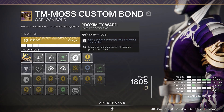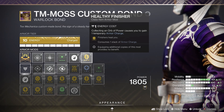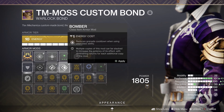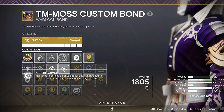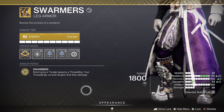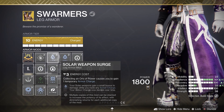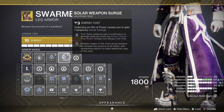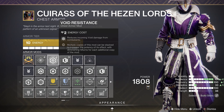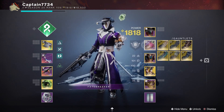Now onto mods, starting with the class item. Run any of the mods that help reduce your ability cooldowns when using different abilities. You could also run proximity ward and healthy finisher to get your health back along with an overshield when performing a finisher. For leg armor you can run mods that help with your ability regen when picking up orbs of power. You could also run scavenger mods to pick up additional ammunition when picking up ammo bricks. On your chest armor I suggest running a void resist since incoming void damage has increased by 25%. Also run a concussive dampener to help reduce incoming damage from void grenades and the boss's explosive void attack.